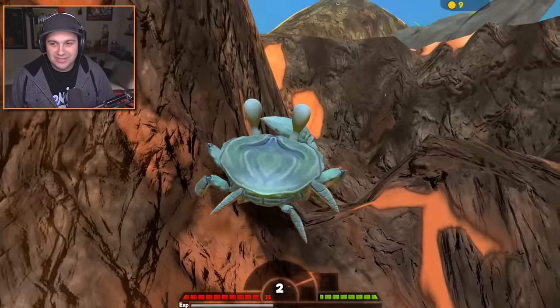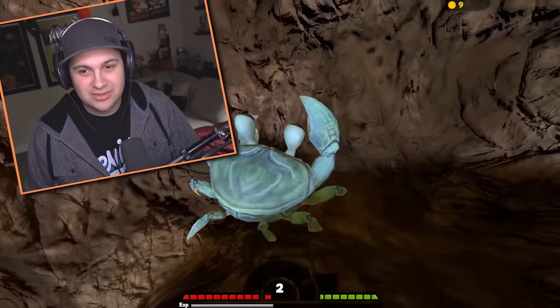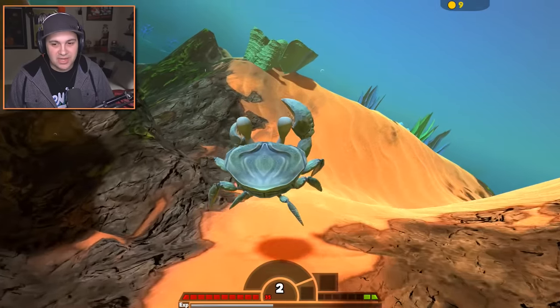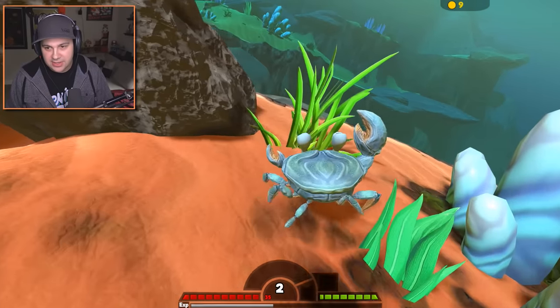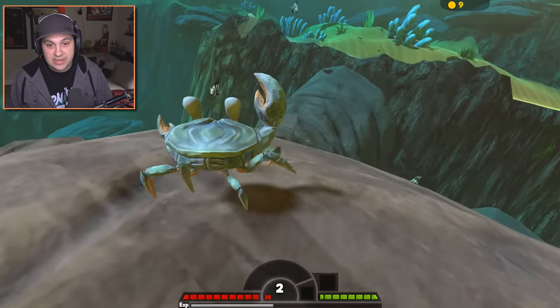There's a swordfish — I think he's coming this way. Please don't eat me. I'd prefer not to get eaten by a swordfish right now. Let's try to get to a new area. I need more starfish, I need more sea urchins, and it would be awesome if I could find fish that I could actually eat.